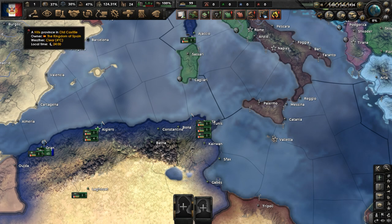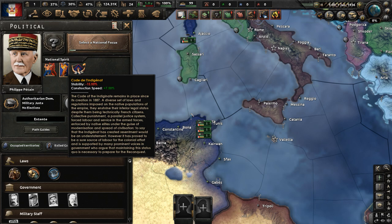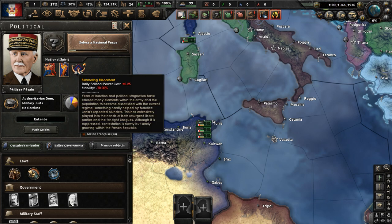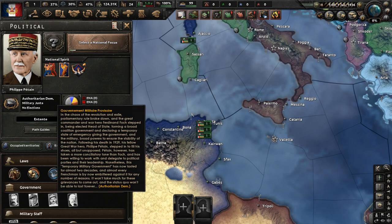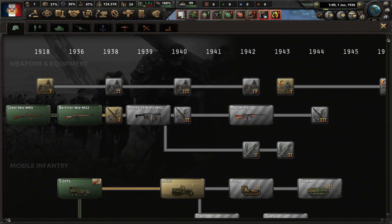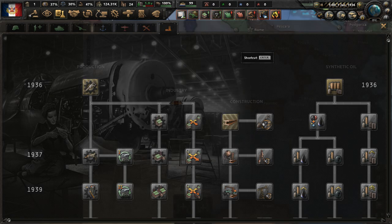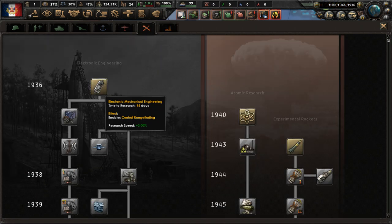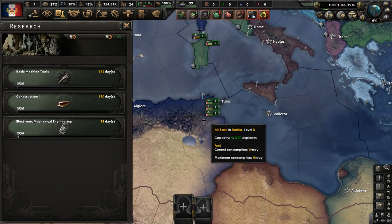Let's go to our national overview. We have three national spirits: anti-communard, something that translates to 'code of the indignant,' and simmering discontent. The ruling ideology is authoritarian democracy of the military junta variety. Moving on to research, let's do basic machine tools, construction one — just the general opening stuff you do whenever you play Hearts of Iron IV. That applies here too in Kaiser Redux.